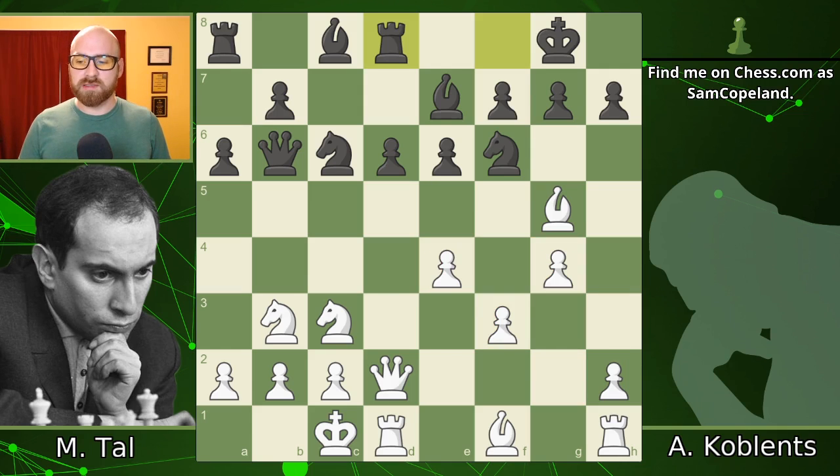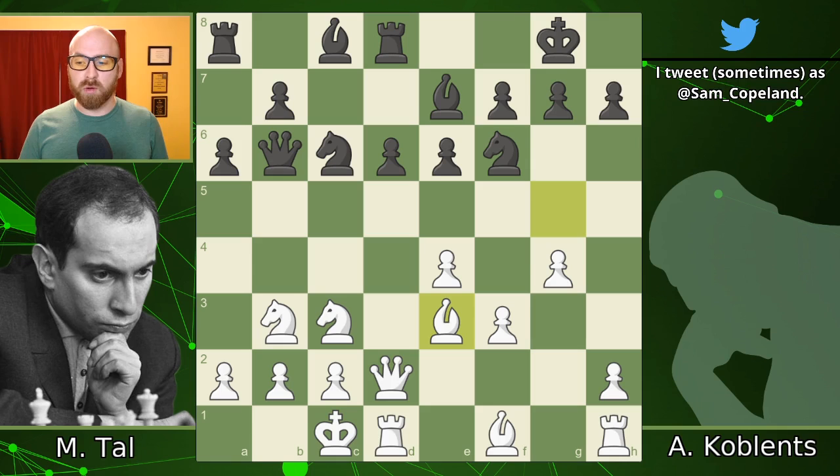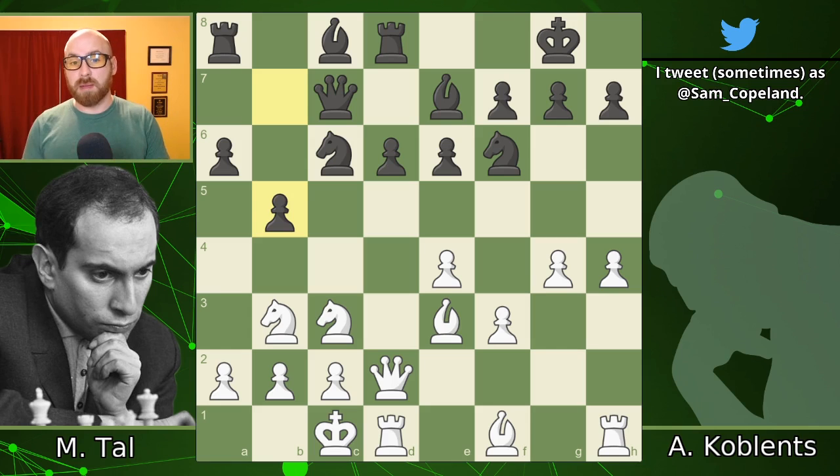We get rook to d8, bishop back to e3, getting out of the way of the g-pawn so it can march up the board. Qc7, pawn h4, pawn b5. Now we finally see black getting the pawns into the action as well, and pawn g5.